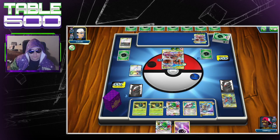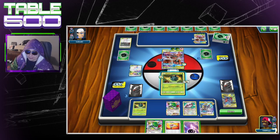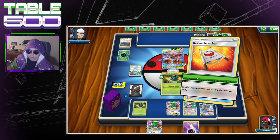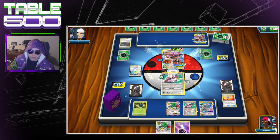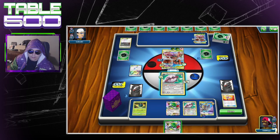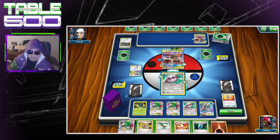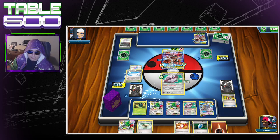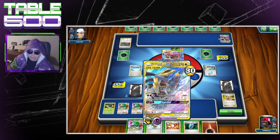He's going to take three prizes here, but that frees up a bench spot. We're going to drop that guy — Rescue Stretcher. I'm going to Rescue Stretcher from the discard pile into my hand, grab the Fortress, put damage counters on. Now he's at 250. Play that Shaymin for six. Didn't get my stadium — there it is, there's the stadium. We're going to do that.